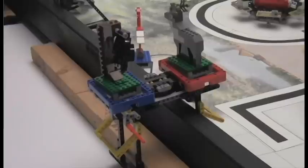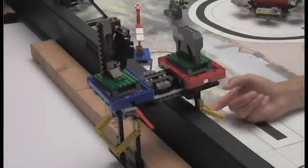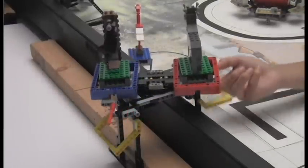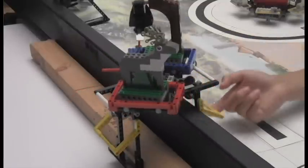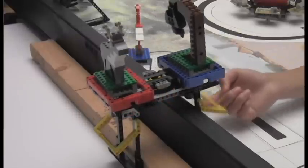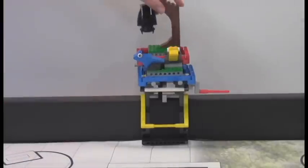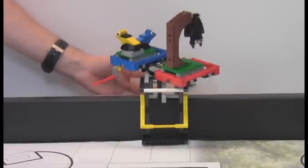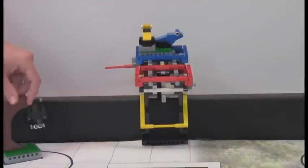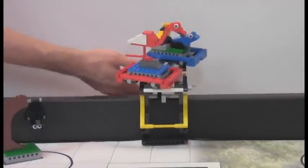During the match, a robot from either table can operate the yellow bar to make the platform rotate. Note that the platform will rotate halfway around and then stop because of the red arm. A properly built platform will move easily. Many people build this model incorrectly — pay close attention when you build it. Once the switch is complete, both teams earn 20 points for each pair of animals that matches another animal on the same table. If done correctly, both teams would earn 40 points.